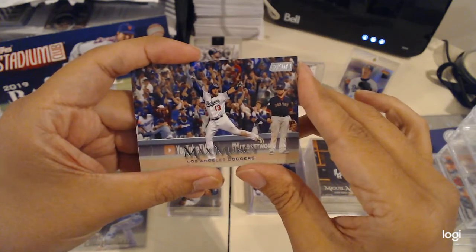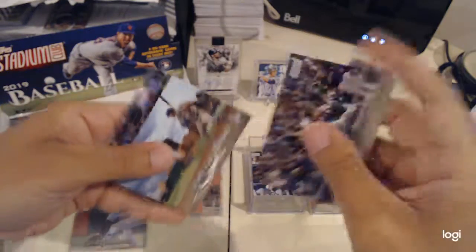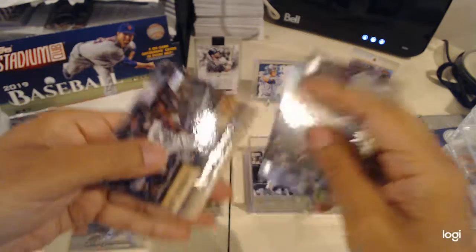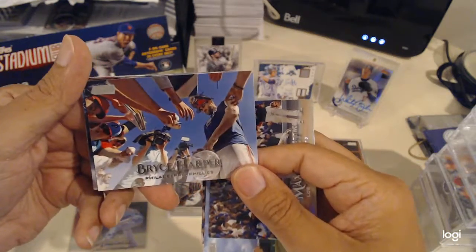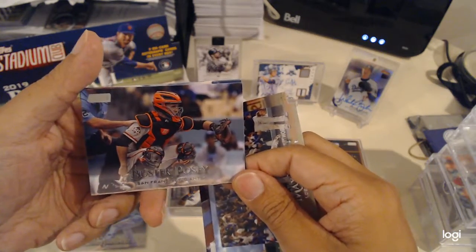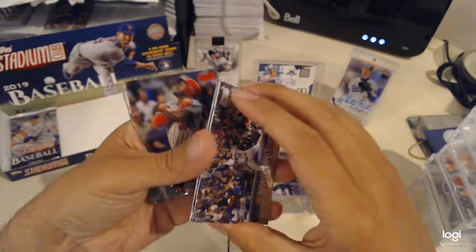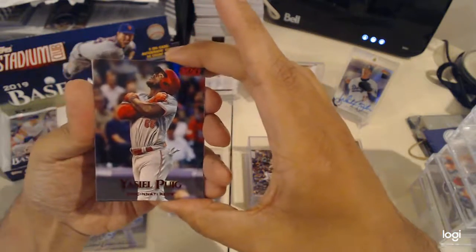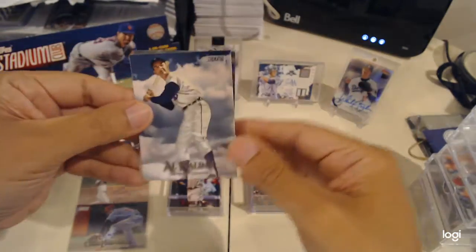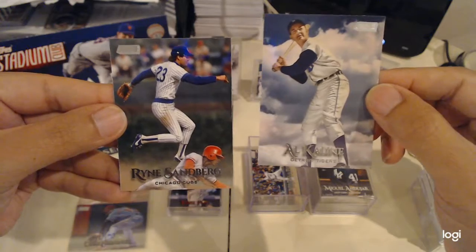Max Muncy, Amed Rosario, Bryce Harper, Buster Posey, Yasiel Puig red red — nice. Alan Trammell with the Tigers and Ryne Sandberg with the Cubbies.